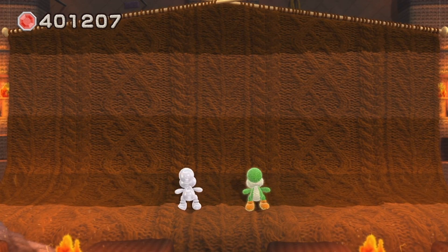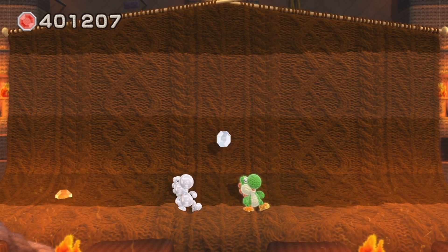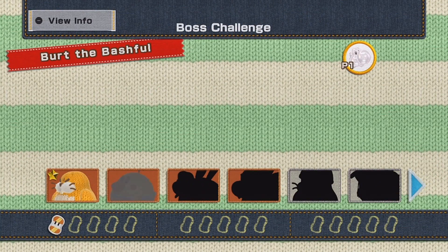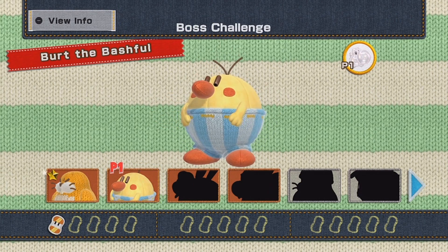I got the first special bead — woohoo! Upon defeating each boss, I'll unlock access to the next one, and then I'll just defeat all of them. In the description, I'll link timestamps to each boss fight in case you just want to see how to defeat a specific boss. If a boss fight takes me too long, I can always cut ahead and show the successful attempt.